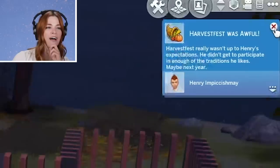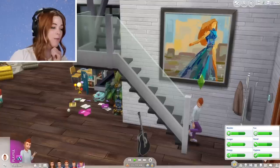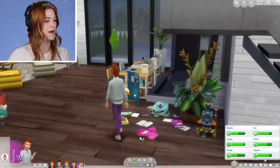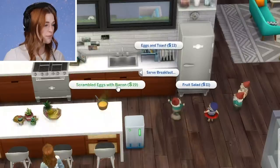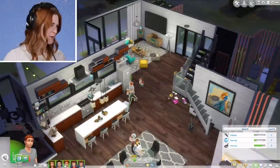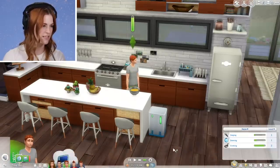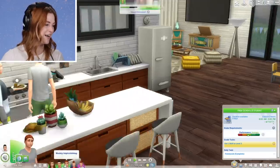Harvest Fest successful! Henry's and Holden's were awful, Kelly's was fine, and Wesley's was successful — most of the family had a good Harvest Fest. Wesley needs to skill up to level three of cooking. Serve a quick meal — scrambled eggs with bacon. Let's move the gnomes to the backyard — they don't need to be watching the fridge the whole time, they can chill out here. Wesley reached cooking level three. Good job, buddy.